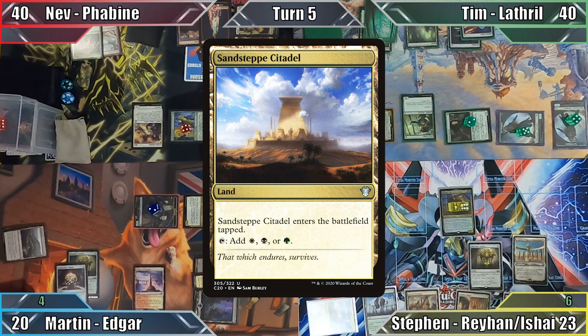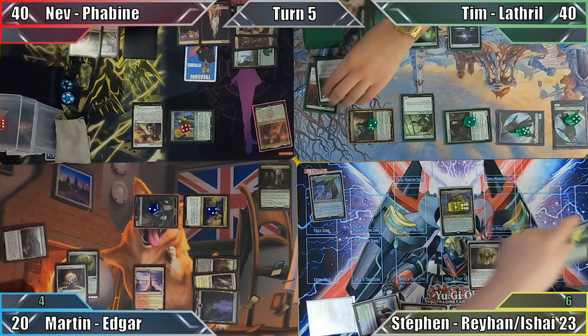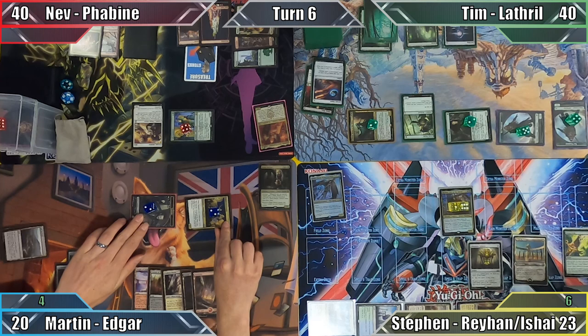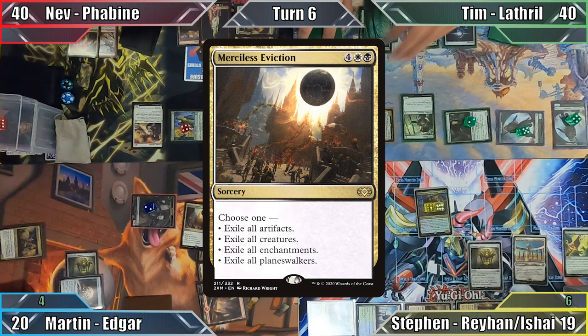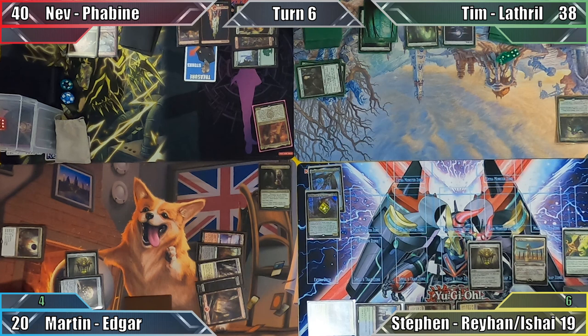Steven plays Sandstep Citadel as his land for turn and, staying true to his word, casts Krosan Grip. He targets Tim's Arcane Signet with the spell, and given that it has split second, Tim is unable to respond by casting a spell to save it. Unlucky buddy. Steven passes to Martin. I play a Mountain and then move to combat. I once again attack Steven with both of my creatures, and he blocks Legion Lieutenant with Rayhan. The Vampire is vanquished, and Steven takes 4 damage from the unblocked token. In my second main phase, I cast Merciless Eviction. I exile all creatures from the board in this way, and Nev chooses to deal 2 damage to Tim with his Outpost Siege trigger. With a much emptier looking battlefield, I pass the turn.